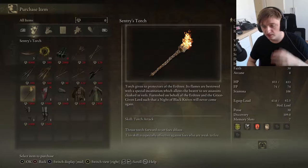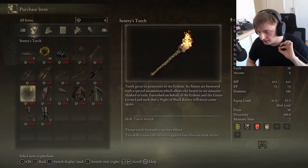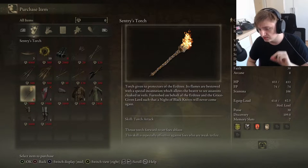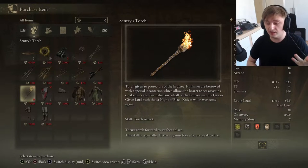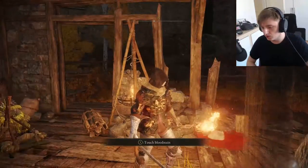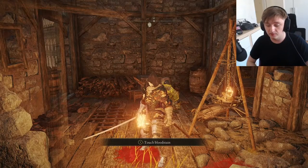This is the Sentry's Torch, which costs 7,000 runes, so it should be absolutely feasible for you. And this is the kicker: its flames are bestowed with a special incantation which allows the bearer to see assassins cloaked in veils — which is exactly the problem we're having right now. So you can get it, put it in your offhand, and I'll show you how it works against the assassin in the fight.